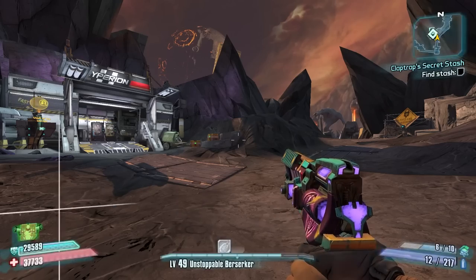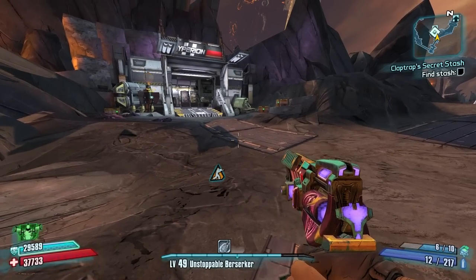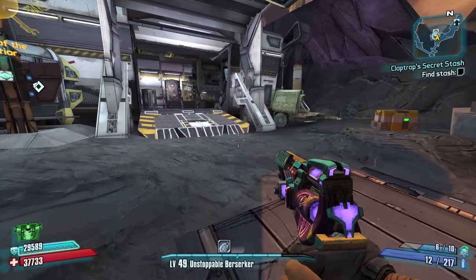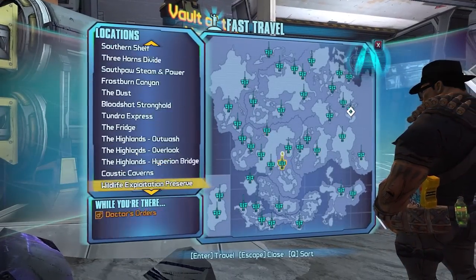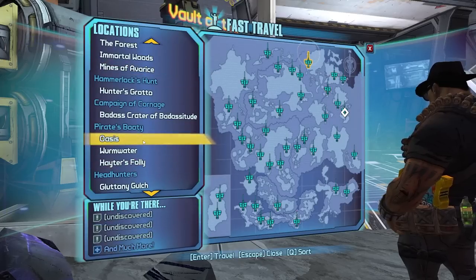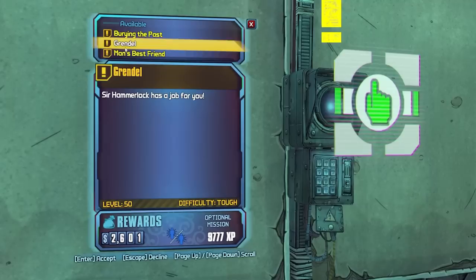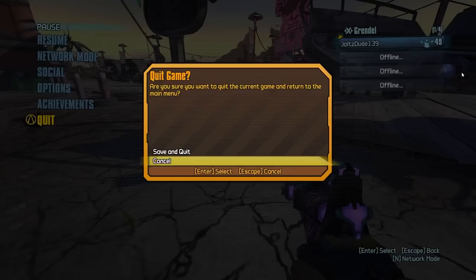Today is the dreaded — well maybe not dreaded, but the scary UVHM. We're gonna be jumping into that pretty quick, but before we do we have to go to Scarlet and get our new class mod. We need a plus-six Money Shot COM, farming for the Auspicious Raider. Grendel level 50 — we'll take it. Sus Raider, dude, so sus.